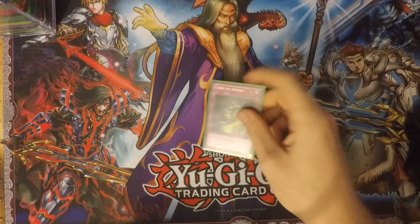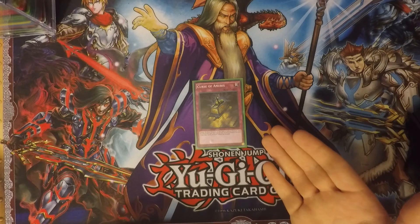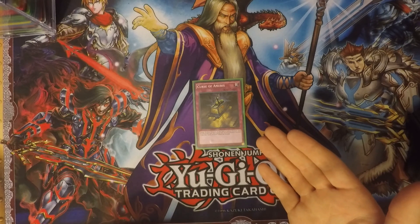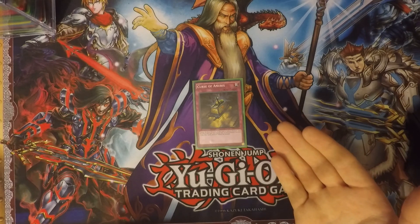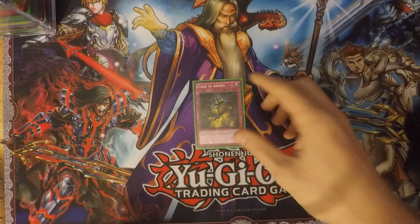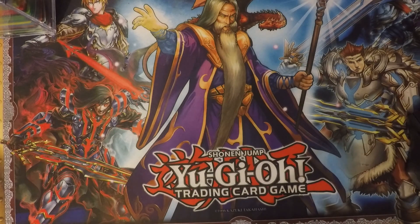Moving on to trap cards, I run one Curse of Anubis: change all effect monsters on the field to defense position until the end of this turn's activation, their defense becomes zero, and their battle positions cannot be changed. It's a nice interaction especially because the Gemini monsters are treated as normal monsters, so your own monsters are unaffected.